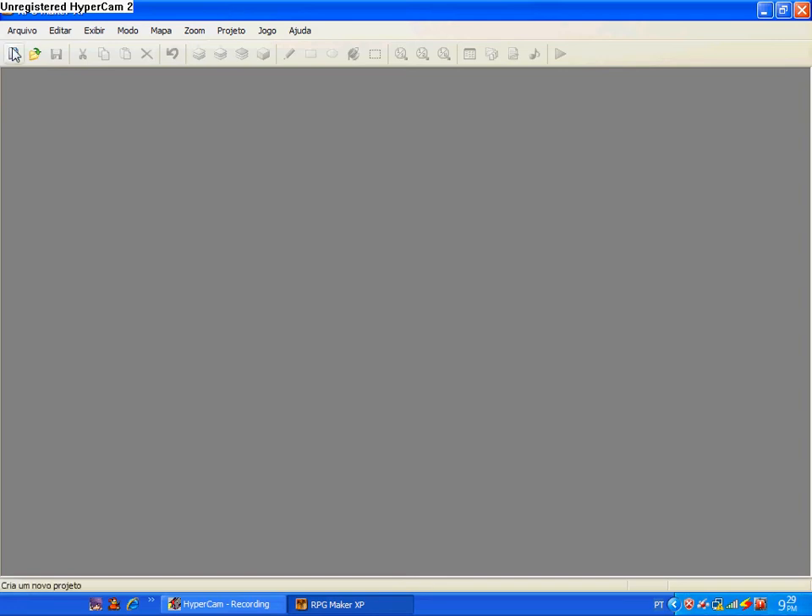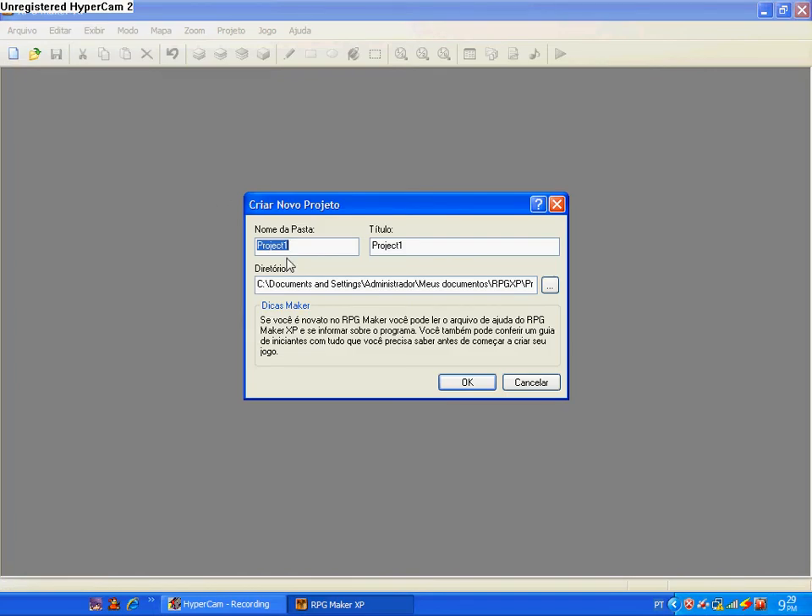Hi there, I'm going to show you how to transfer map at RPG Maker XP. So you click on new project, put any name like 'test game', then you click ok.